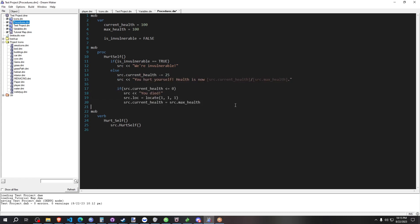All we need now is a little VERB to toggle whether we're invulnerable or not. This VERB sets our is_invulnerable variable to the opposite value. So if it's true, now it's going to be false; if it's false, it's going to be true. That's all that happens here, and now we can do this in the game.